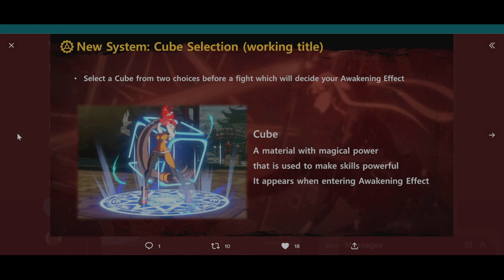What is up everybody, it's Vicious here, and I wanted to talk about the DNF Duel Cube System that they're working on. Cube Selection is their working title — they're probably going to change it, but it could remain Cube Selection. This is what I wanted to talk about on my last video, but I couldn't find the actual photos of it. This is a new system we're getting when Spectre comes out — select a cube from two choices before a fight, which will decide your awakening effect.